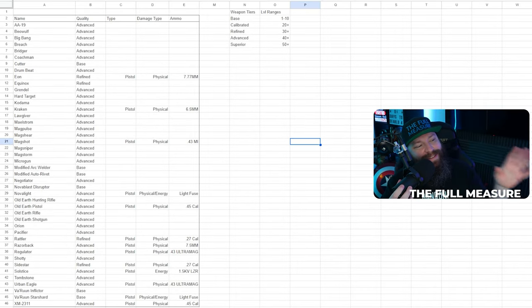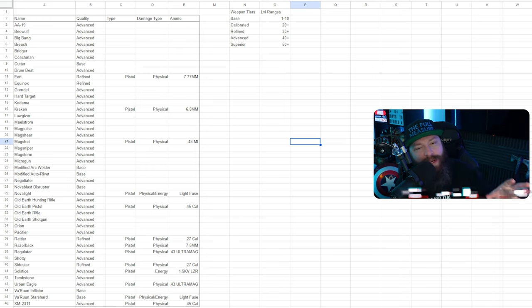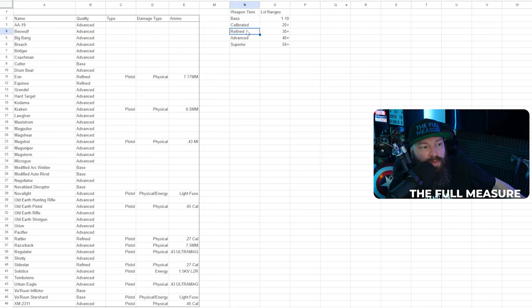Before we get into the detail of each weapon, we need to discuss some homework and the basis of my analysis. Weapon tiers in the game have nothing to do with whether something is epic or legendary — weapons come in different tiers that are level-gated. The tiers are: base (levels 1–10), calibrated (20+), refined (30+), advanced (40+), and lastly superior.